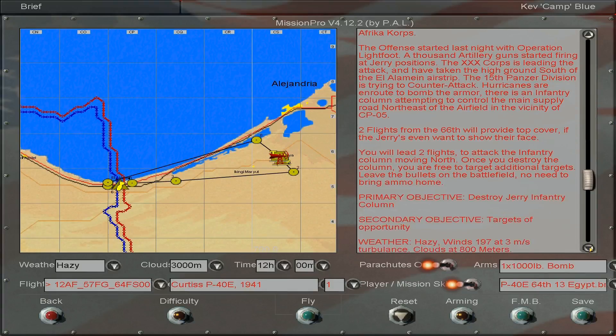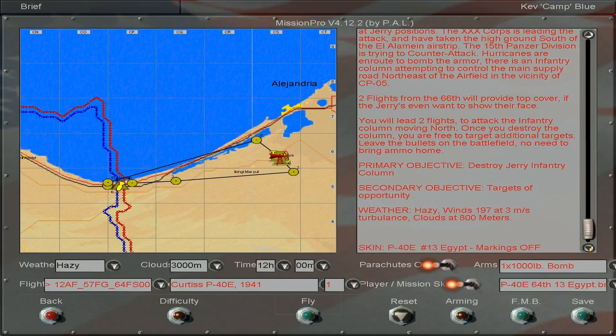You'll lead two flights to attack the infantry column moving north. Once you destroy the column, you're free to engage additional targets. Leave the bullets on the battlefield — no need to bring the ammo home. Primary objective: destroy the Jerry infantry. Secondary objective: targets of opportunity.